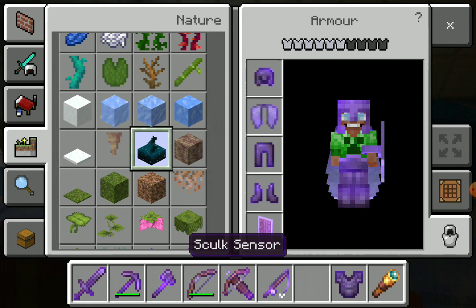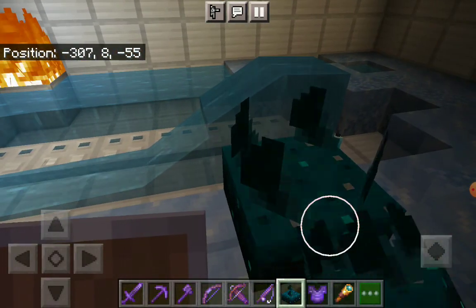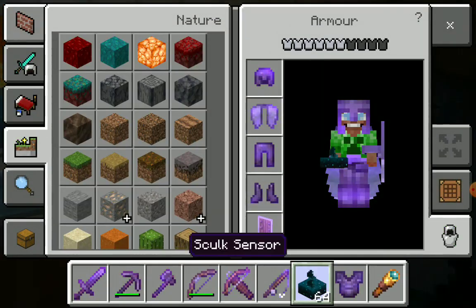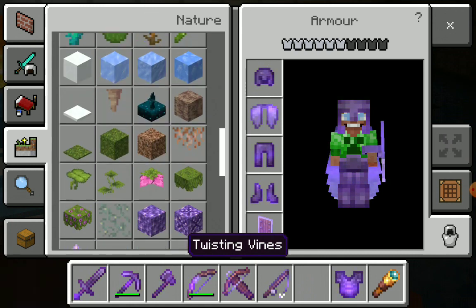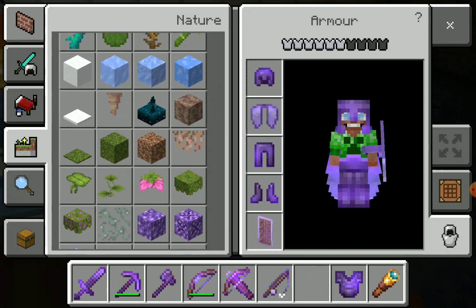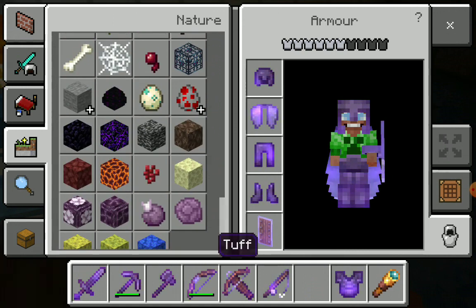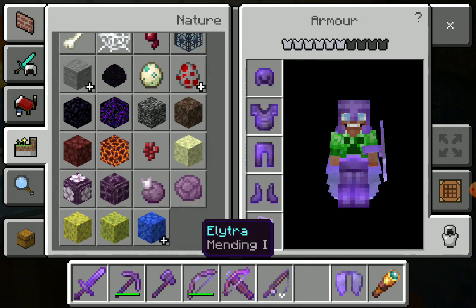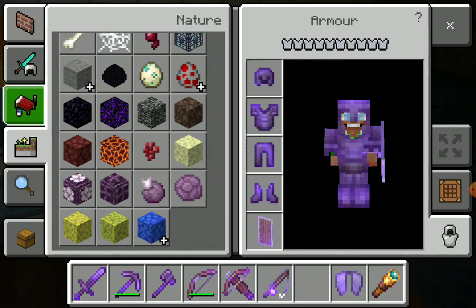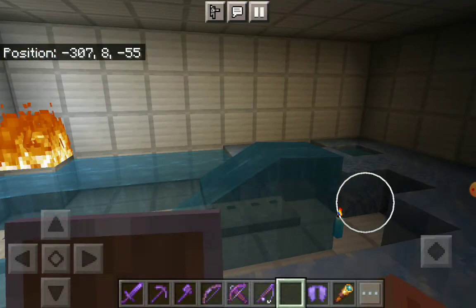Oh my gosh. I've seen these before on YouTube. I never — I don't know how to make it. But some tips: when you go to the Nether, always, always, always bring tons and tons of snowballs. If you see one blaze, pelt it with snowballs. If you see two blazes, pelt them with snowballs. I've also been making potions today.